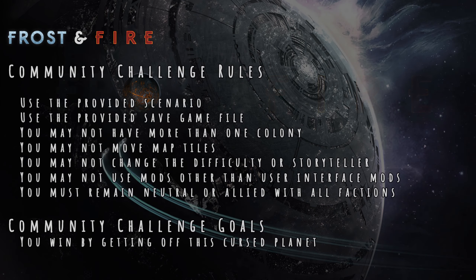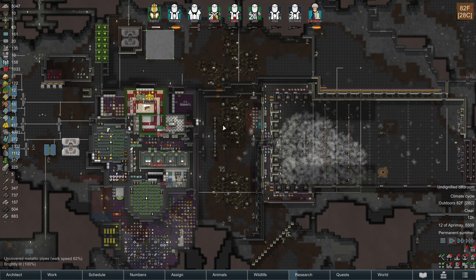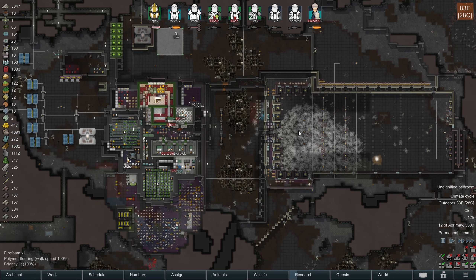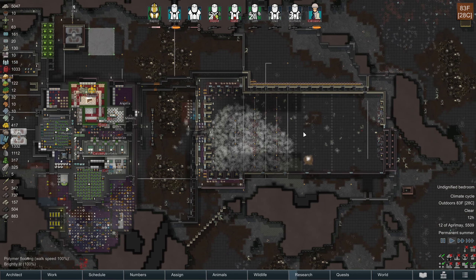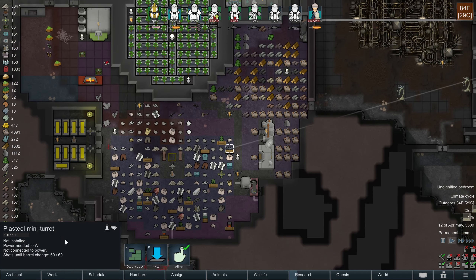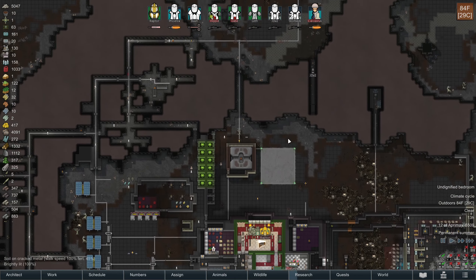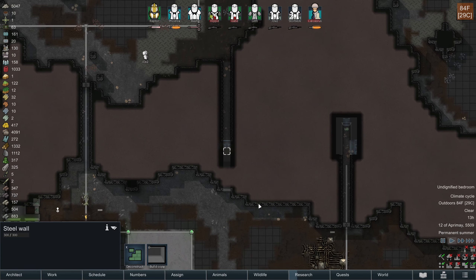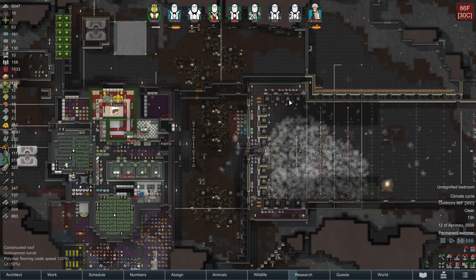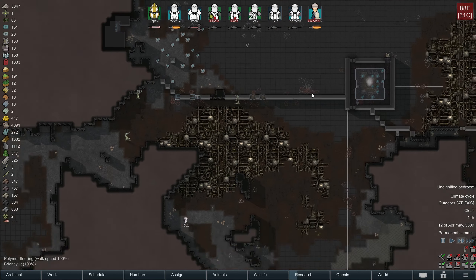Hey everybody, Radamon here. Thanks for tuning in to Frost and Fire. Last episode was a pretty gnarly raid that we're still recovering from. I think we have to spend some time not only repairing our kill box, but also preparing a bunch of spare plasteel mini turrets ready to be installed when the reactor raids kick off, because we're going to need replacement mini turrets ready to go quickly to keep the autocannon and uranium slugs protected. Those are some projects we're going to be working on.